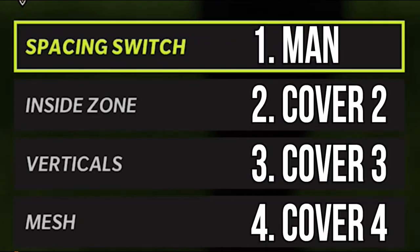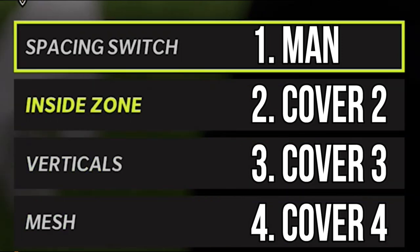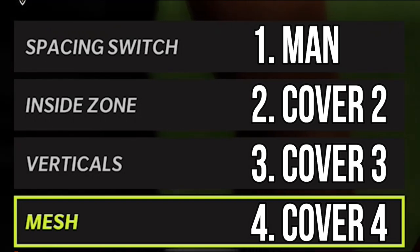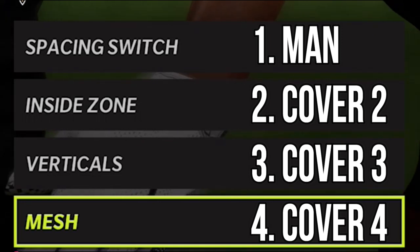If you're more of a pass-heavy player, just make sure that you have plays for man, plays for zone, and then try to have plays that work against multiple different defenses. Try to have a play for Cover 2, try to have a play for Cover 3, try to have a play for Cover 4. So no matter what defense you look at when you come to the line of scrimmage, you'll have a play for it.